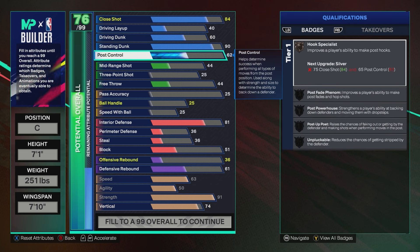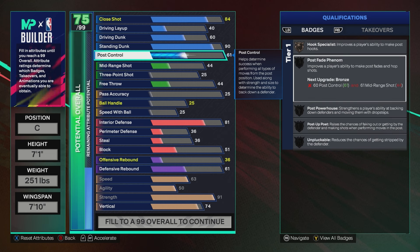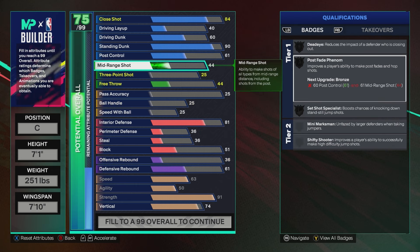For post control, nothing too flashy — you get Hook Specialist, and you do end up getting Post Fade Phenom, which I think could be a viable option going into the shooting portion of this build.